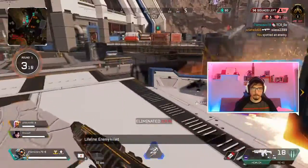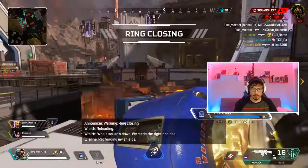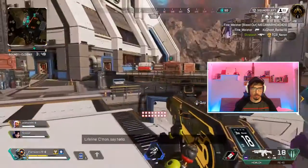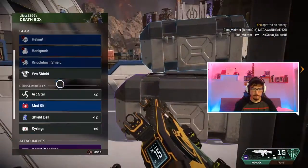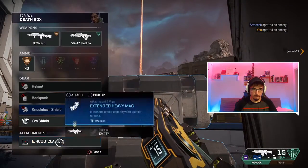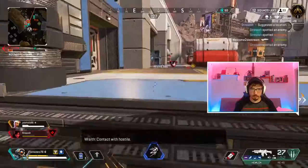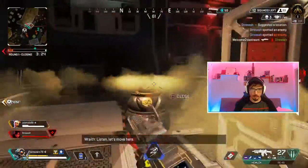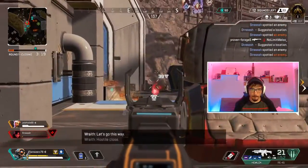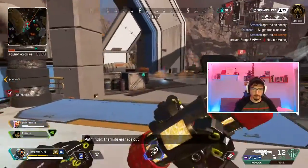It was a scenario where we dropped and had a team right in our landing zone, and I had to engage with whatever I had on hand — at that time it was the Hemlock. Sometimes you can't just wait for the right gun; you have to use what you've got and go for it. That's what prompted me to start using this gun a lot more. This match is the culmination of that — I'm already comfortable with it and really happy to have it.